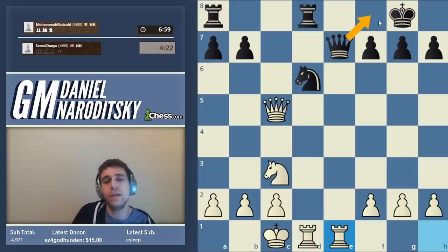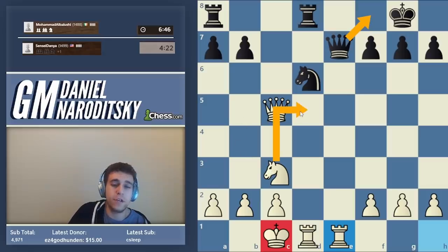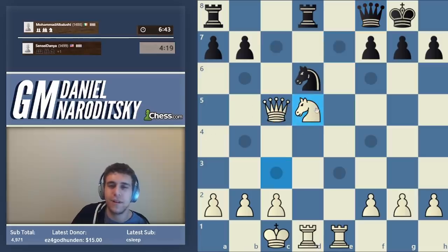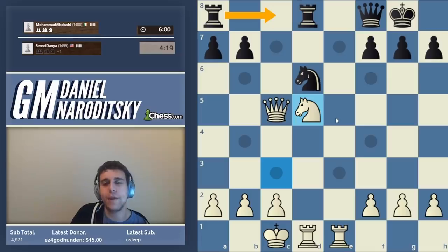If the queen drops back to f8, it's not a bad idea to play king b1 so we don't have to worry about tactics related to the king on c1 ever again. But I like knight d5 a little bit more — let's go knight d5. Now that the queen has dropped back to f8 we don't truly have to worry about our king. I'm hoping for rook c8 because we have a very nice idea if that happens.